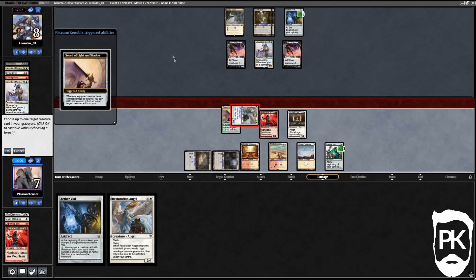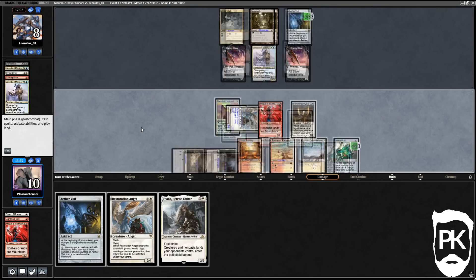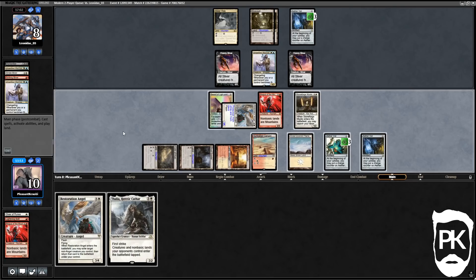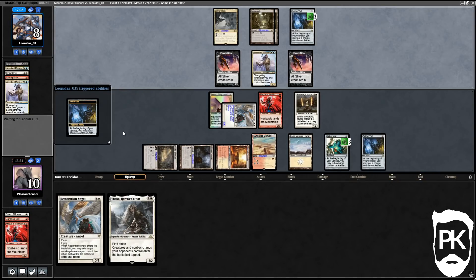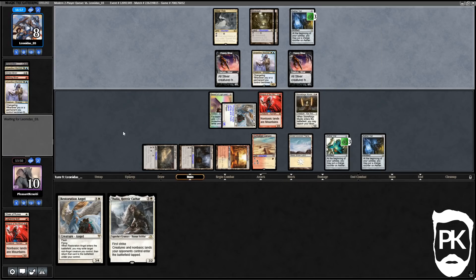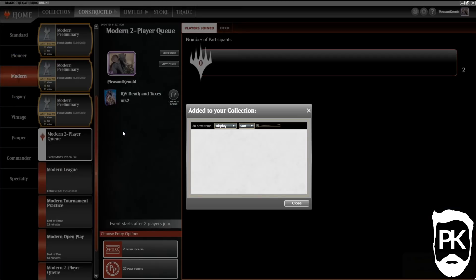Our Stoneforge Mystic is now a 5/6 flying, protection from white, protection from black creature. We get in, get back Thalia — Thalia goes back to hand, we play an Aether Vial. When they finally activate their Vial to play a creature, we just flash in Thalia off our Vial. They've seen enough — game two to us.